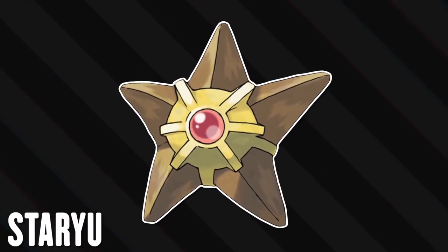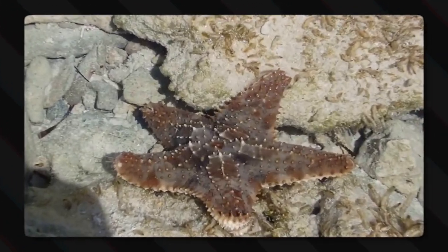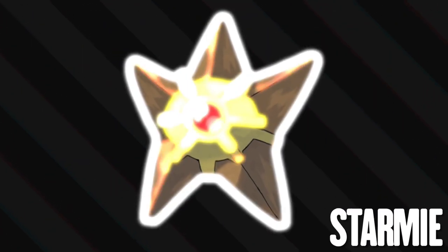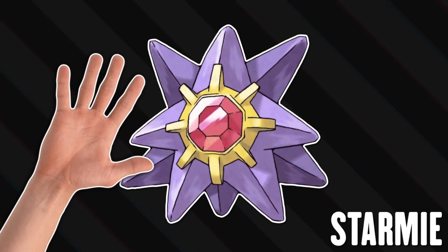Staryu's base design is very straightforward — it's like a hard starfish, just your common starfish, but instead of a squishy body that lays flat, it's a hard and stiff material that allows it to stand upright. Upon evolving, it's now Starmie. It's gotten bigger and gained some extra limbs — 5 more, to be exact.